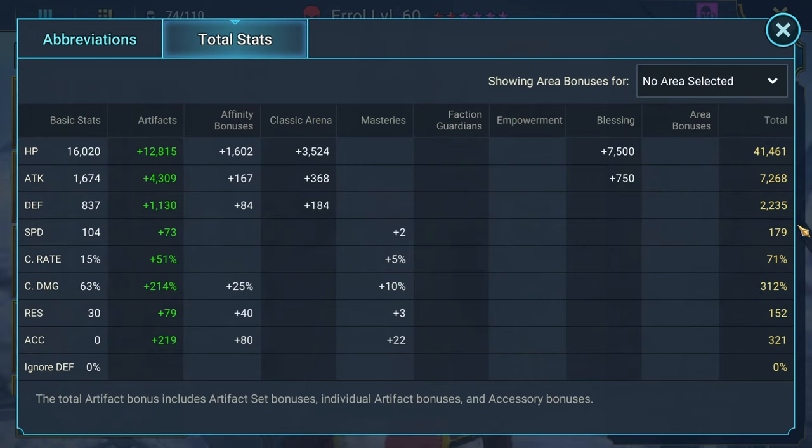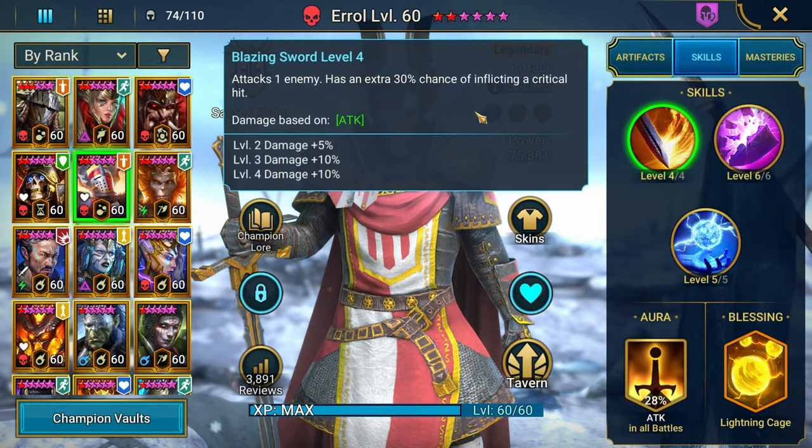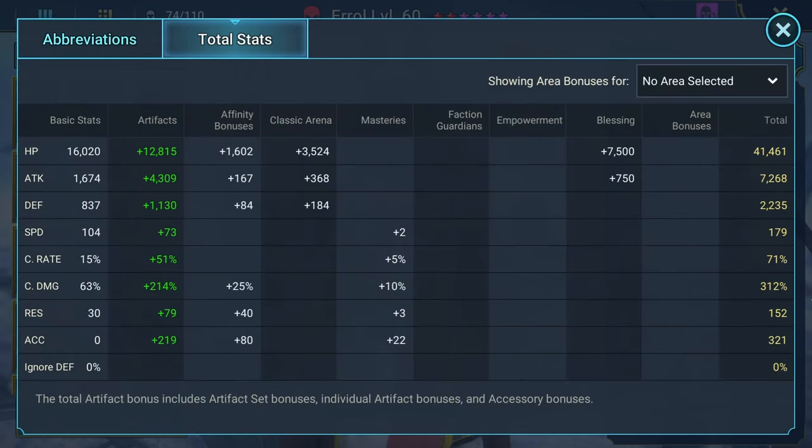Most of my nukers I try to get around 220 speed. The crit rate is at 70%, but I just remembered that he has a 30% chance on his skills to crit hit. So I can see getting away with only 70%. Over 300 crit damage — these are solid stats.